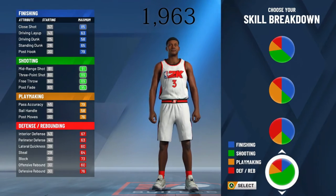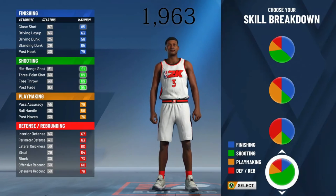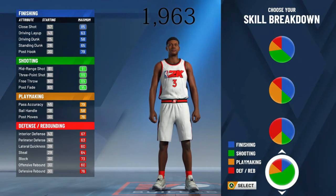Before the 2K20 demo dropped, there were some superstitions saying that big men were not going to be able to shoot if they were over seven foot, and they weren't going to be able to have certain jump shots. But it has been confirmed that they are no longer doing that and the stretches are back. So of course we're going to make a stretch — it's toxic, but you got to do what you got to do to get them early wins. I'm making a stretch lock basically.